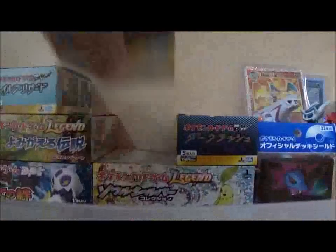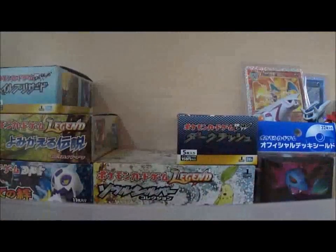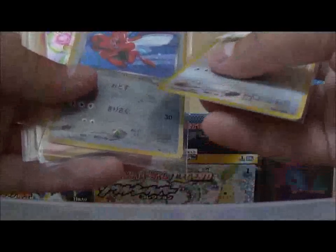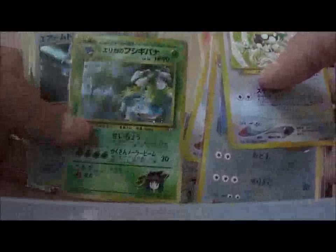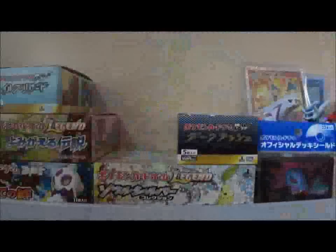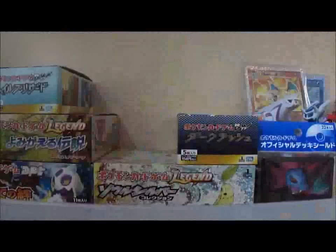Anyway, this is my Japanese collection box — all of my Holos are in these boxes. Here's a few really old Holos; I don't know how I got them. They're all Japanese, obviously. There's Light Arcanine, Articuno from Fossil, Ursaring, Blaine's Arcanine, Erika's Venusaur, Skarmory, Dark Tyranitar, Sabrina's Alakazam, and Dark Porygon 2 — just some random old Neo series or Gym series cards.